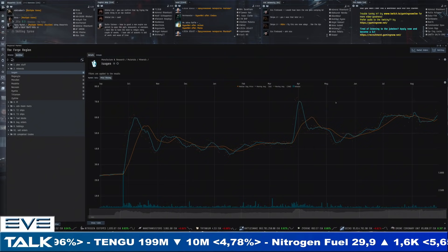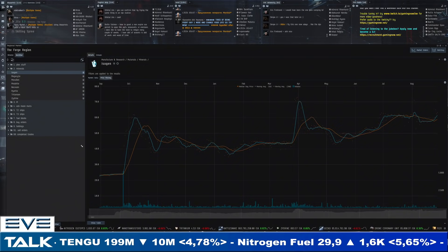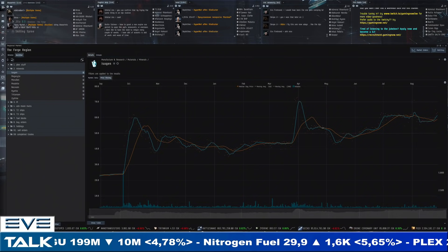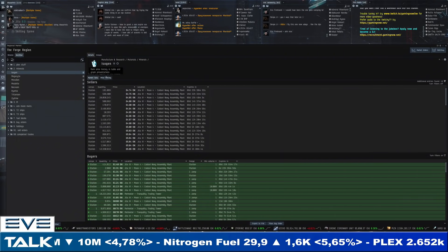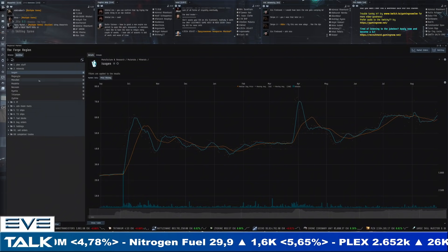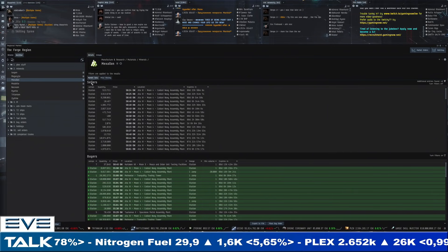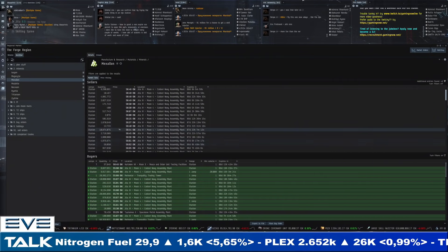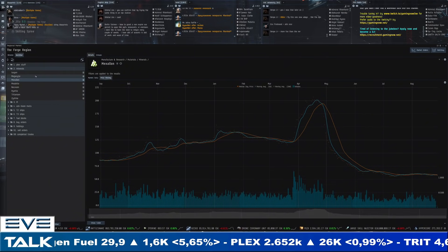Isogen lost like 90% of its value, going down to around 20 ISK for something that used to be way more expensive than mexalon. We're slowly normalizing, but we still have a couple hundred million units to go through in Jita before active supply and active demand pick up. I personally expect we'll then see a price substantially higher than mexalon. Even now mexalon sellers can get 10 million or a couple million units together, while isogen sell orders — disregarding the really big ones — are mostly below a million units.